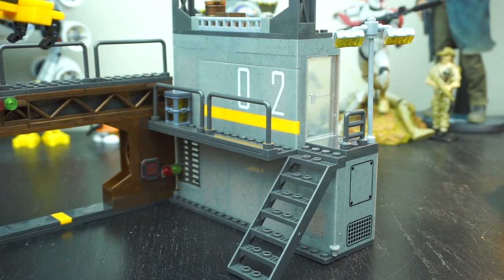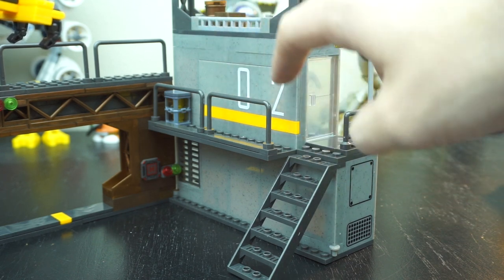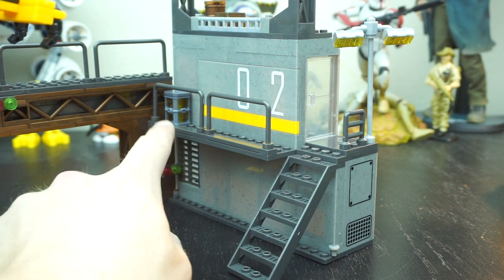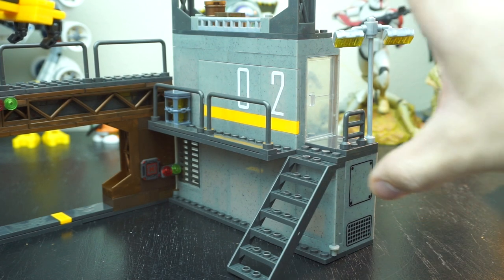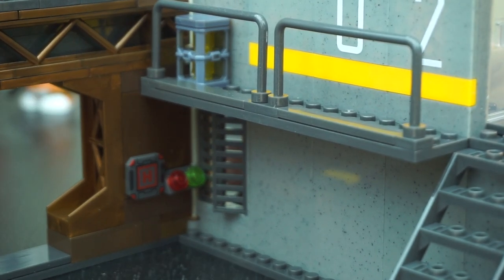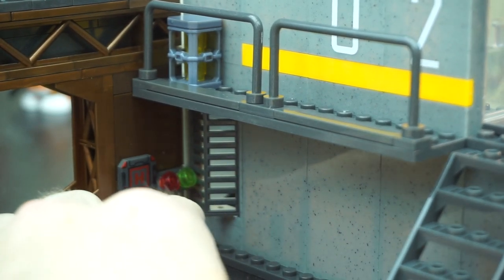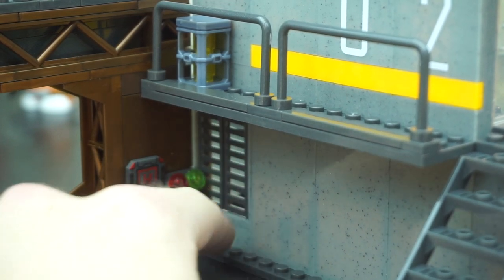Moving on to this section on the right — this is definitely the most fleshed-out portion of this build. You have the printed elements of Level 2. The zero and the two are printed on separate pieces. This element here on the wall is also printed. You have an additional fusion coil, some floodlights, and overall it just has probably the best build and aesthetic out of all of these. Down below, these windows can actually be opened up — you could have Master Chief on the other side shooting out of them. Just another cool little play feature.